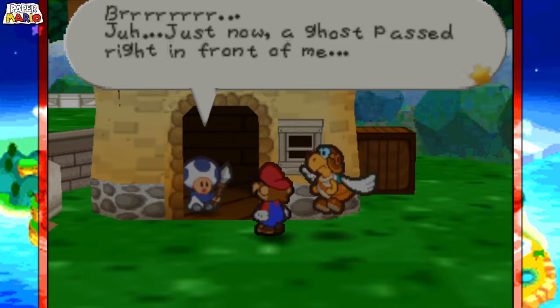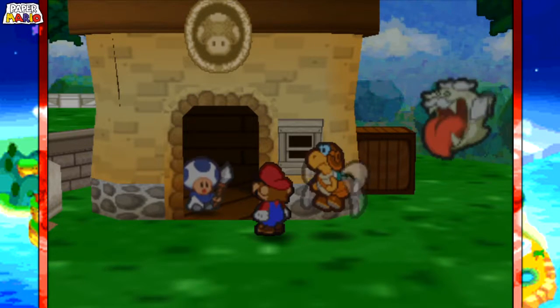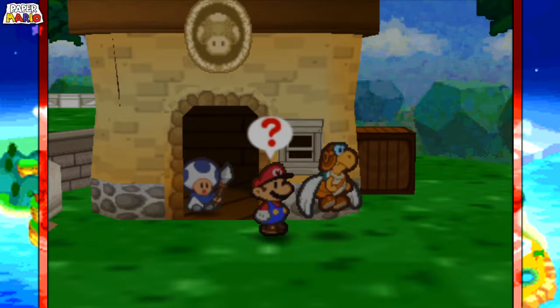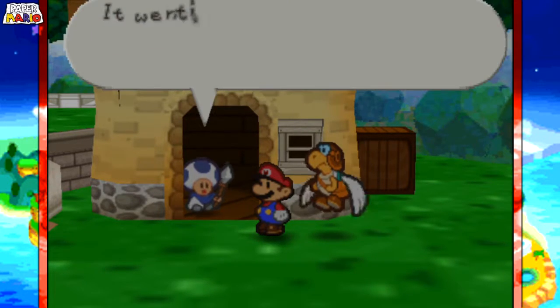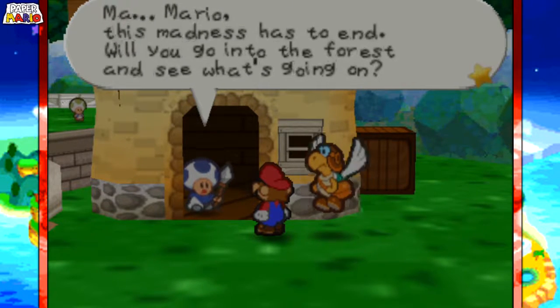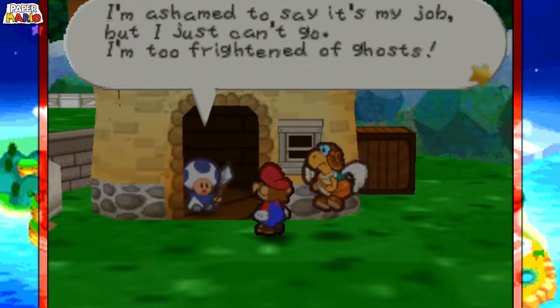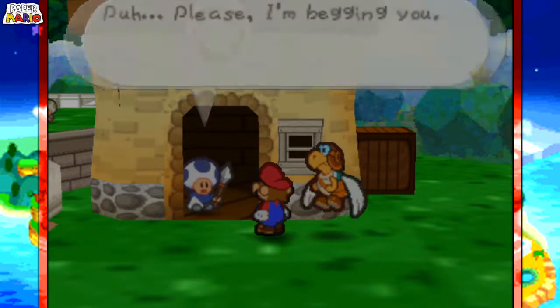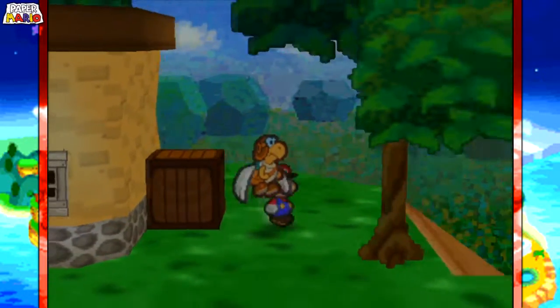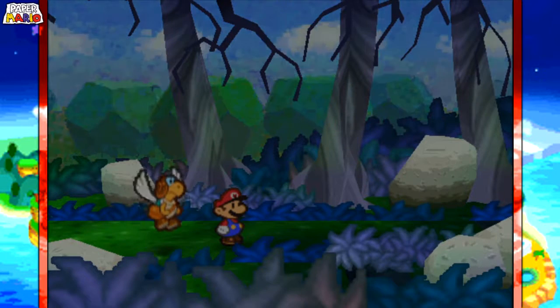Just now a ghost passed right in front of me. 'You saw it, did you? I'm not the only one — over there.' 'It went to the forest.' 'Forest? Mario, this madness has to end. Would you go ahead to the forest and see what's going on? I'm ashamed to say it's my job but I just can't go — I'm too frightened of ghosts. Please, I'm begging you.' Jeez, calm down. I guess I'll just save right here anyway. I'll go to the forest — this is probably where I have to go.